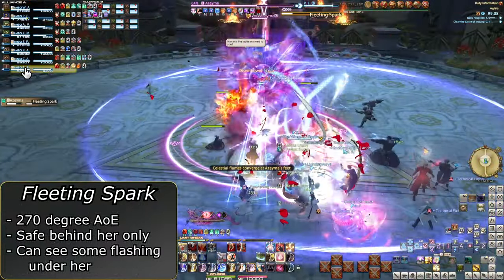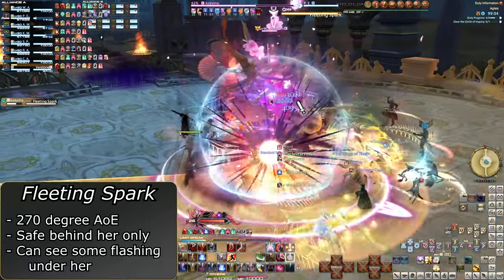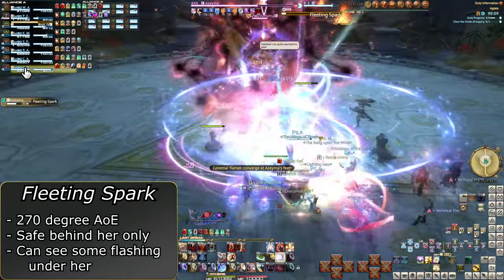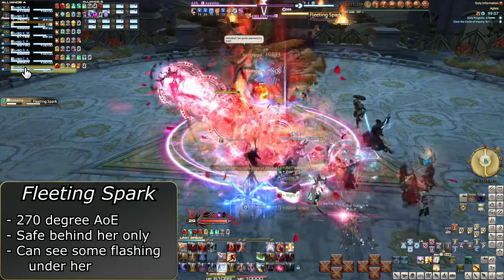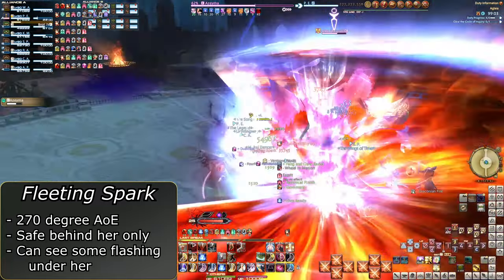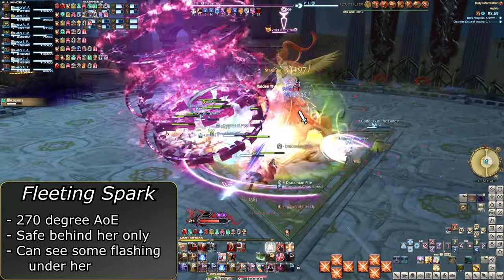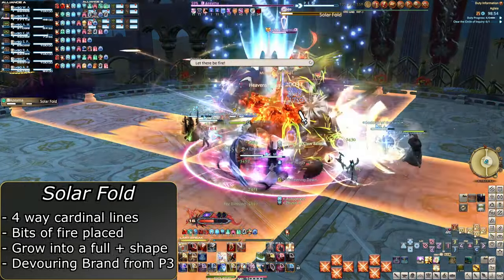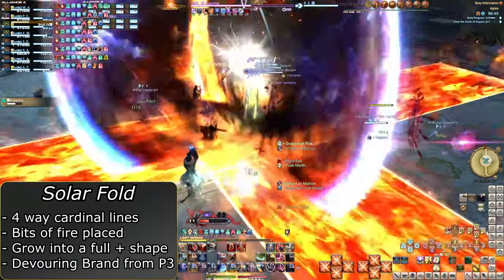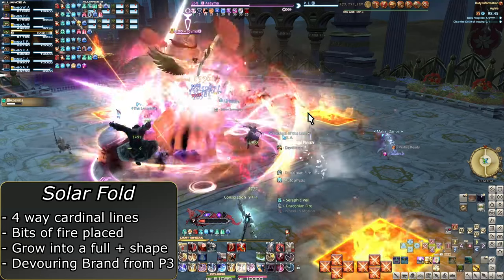There will be another tank buster into Fleeting Spark — run behind her anytime you see this cast. You can see the indicator under her being shown as she channels, but the easier-to-see indicator is just the front arrow or the open rear positional indicator. She will use this at more annoying points, so be ready to adjust. Solar Fold will do a plus-shaped AoE in the cardinal directions, leaving behind small bits of fire. If you have done Pandemonium, you know this mechanic as Devouring Brand.